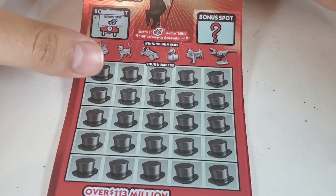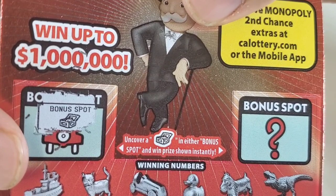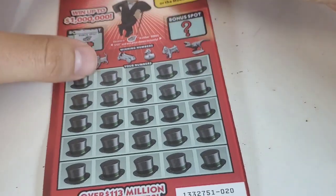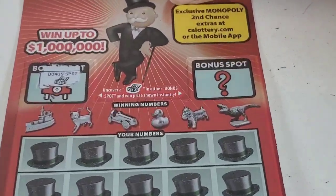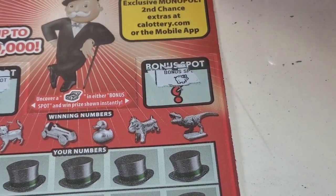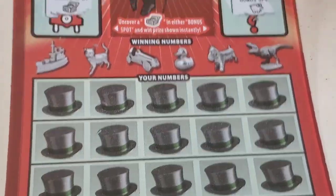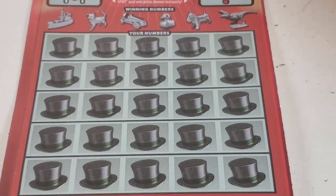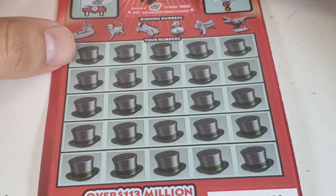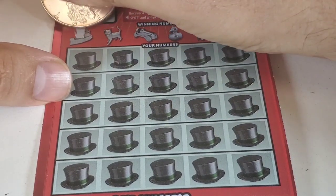I think we found the first bonus spot — look at this, it's the box! So we found the right symbol. Let's see about the second one. The second one is not the bonus. Nice — first bonus spot found. Let's uncover the rest of the ticket and I'll go back to uncover the bonus game.